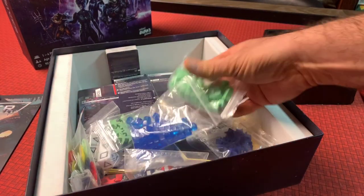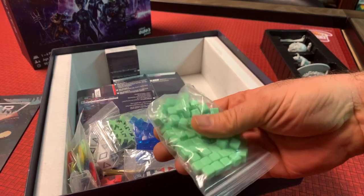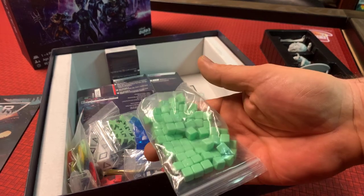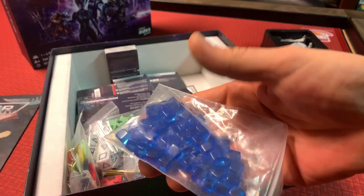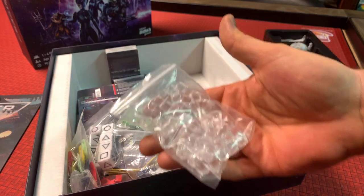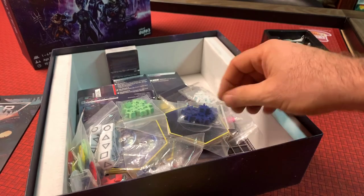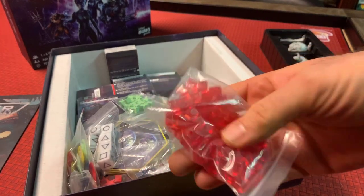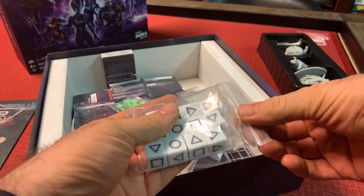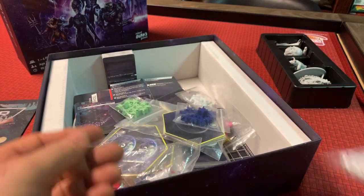Now we've got our components — we've got our cubes. So 75 cubes for every player, and there should be five different colors of these in the Deluxe Edition: green, blue, white which are clear translucent cubes, yellow, and red. They're all in their own separate bags. And we've got dice — our custom dice. We've got 12 of these that come in the game.